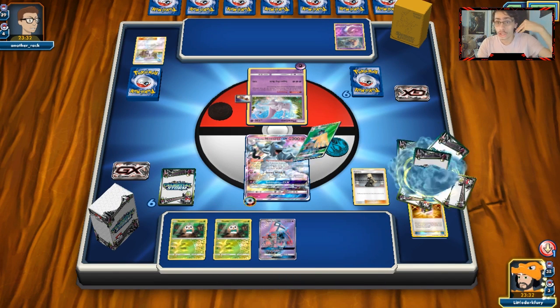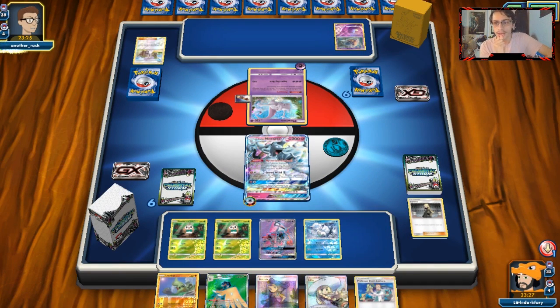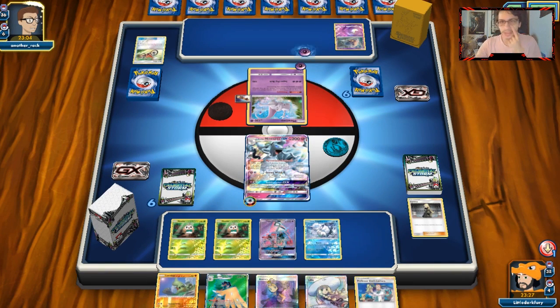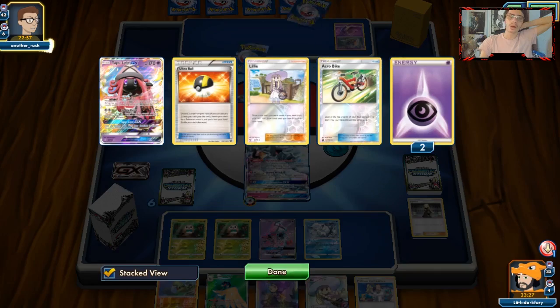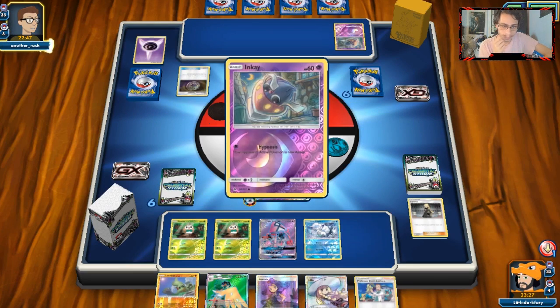No Rainbow Energy hurts a lot — not even hitting another Energy is bad, because I would have liked to build up a Decidueye. Our hand kind of sucks too, unless we draw another Ninetales. Only one Necrozma in play — it's not a big threat. But if there were two Necrozmas, yeah, I'd start fearing for my life. He's going to Treasure, discard the Psychic Energy, and grab Inkay. He passes — just a pass.